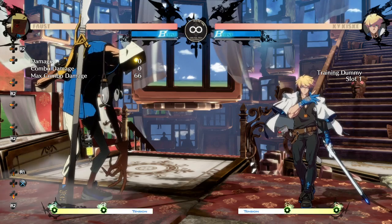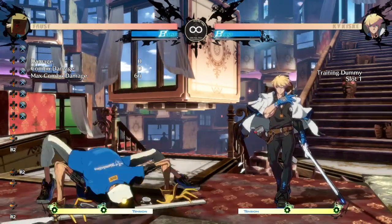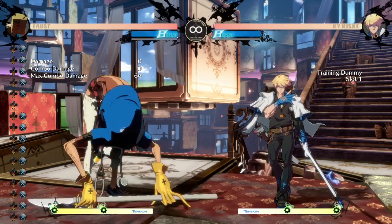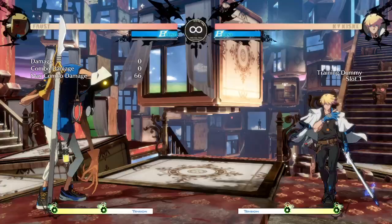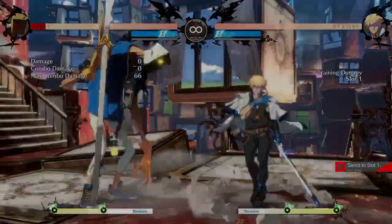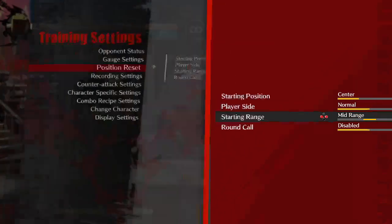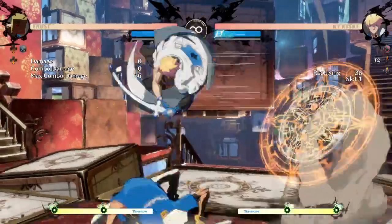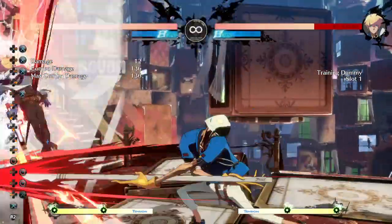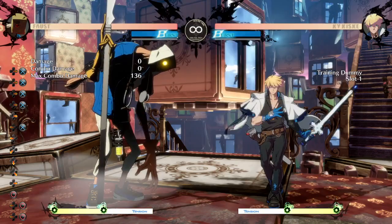2K is used defensively as a very potent anti-air. It has low recovery, hits right above you, and keeps your hurtbox very low to the ground since you're crouching. For example, at certain ranges where 6B or 5K on reaction would be too slow, 2K becomes very strong. You can improvise some very nice combos and even break the wall.